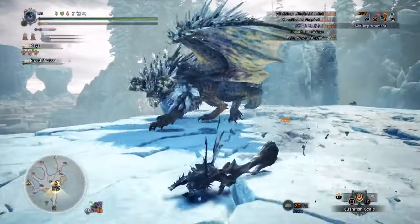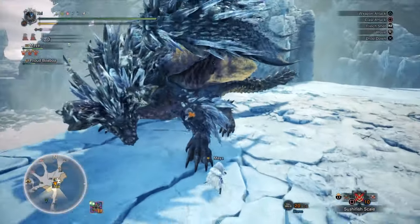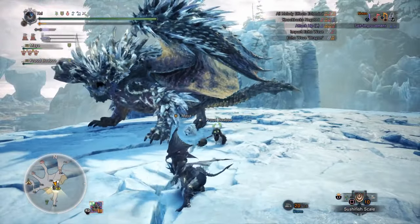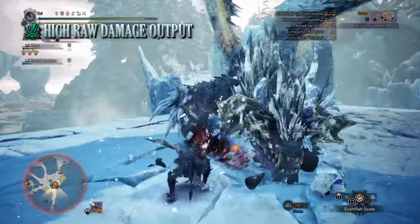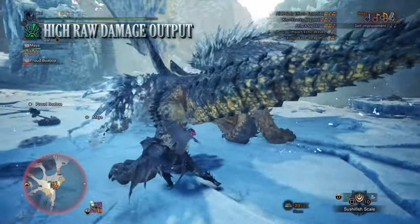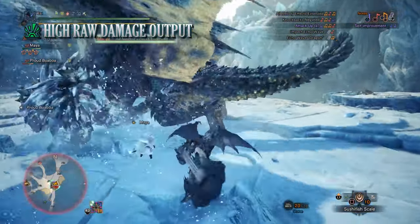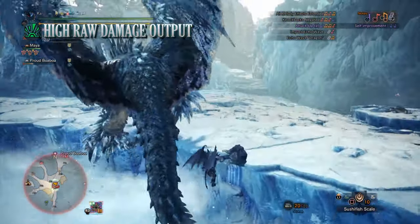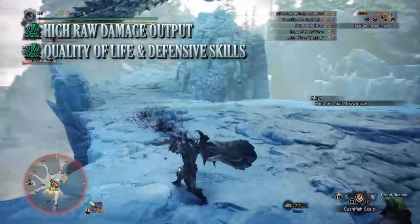So there you have it — as you can see it's a strong all-round build. It's pretty much a jack of all trades, but in some respects it excels at doing everything. It has strong defense, strong offense and more. Every build has pros and cons. The biggest pro for this build is its damage output — thanks to having such high raw attack combined with its affinity-based skills, it means that you can take on pretty much any monster in the game regardless of their resistances. On top of that this build also has a ton of quality of life and defensive options.